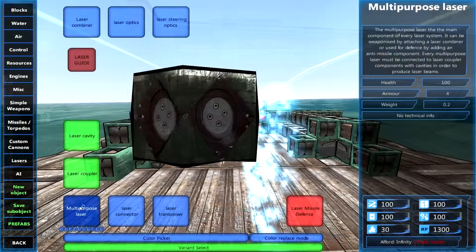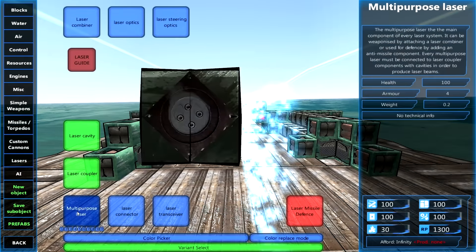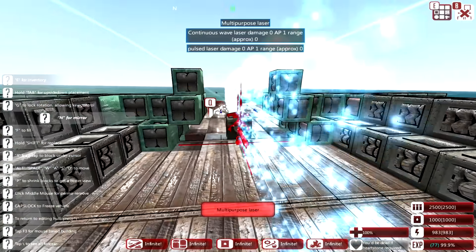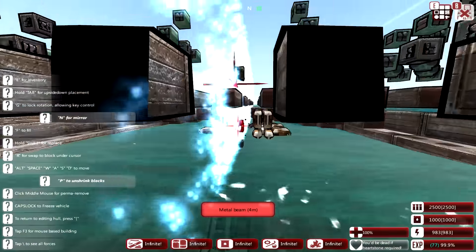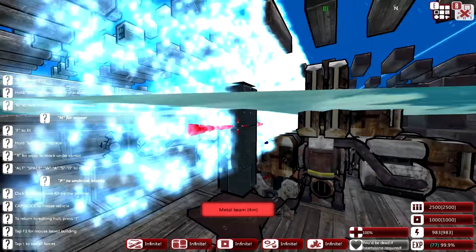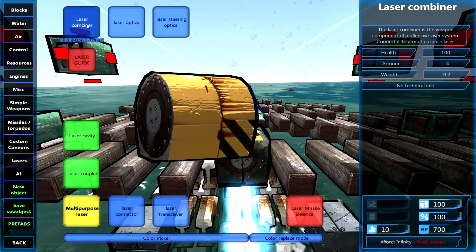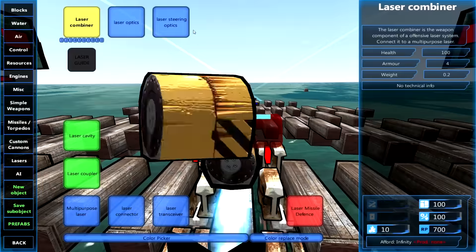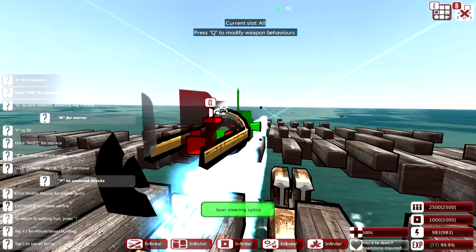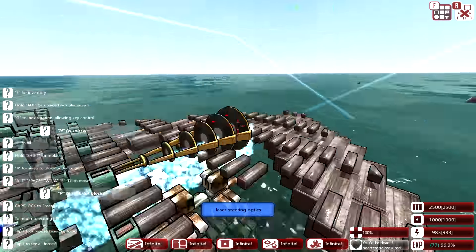We've cleaned out a bunch of the top part of our hull here. I think the multi-purpose laser is the first thing we want to add on this thing. Here's our original turret — it goes all the way down to the floor, underwater here. All we're doing is adding this multi-purpose laser here, then combining the laser into an offensive configuration. And then we want some steering optics — I think six of these should do the trick, so we can get those high air targets.